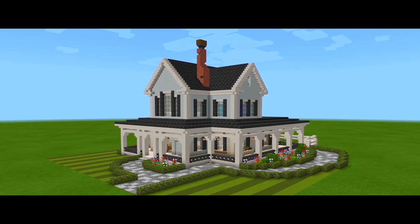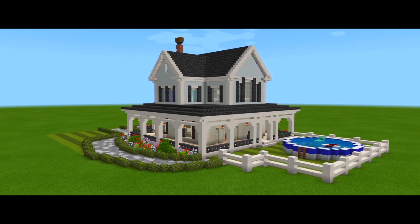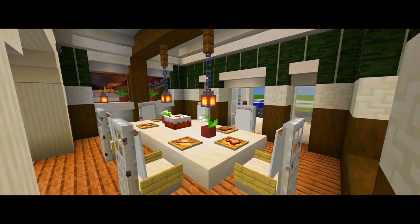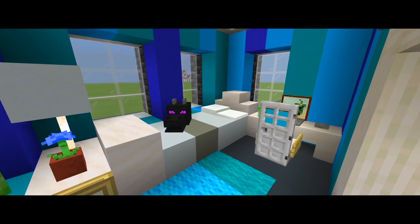Hey guys, I'm back with another Minecraft tutorial. In this one I'm going to be showing you how to build this farmhouse. It has two bedrooms and two bathrooms, a porch that wraps all the way around the entire house, and then a cool above-ground pool in the backyard. Let's go ahead and get right into building it.